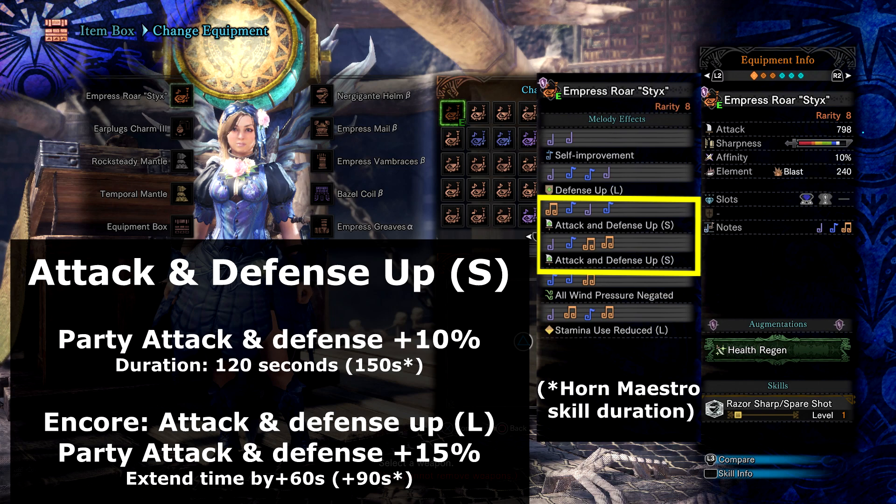However, I should point out that if you're already benefiting from Defence XL from the previous song, then you will only gain the attack buff. This is because the game will prioritise your highest level buff. As you can see on screen now, there are two sets of Attack and Defence songs. Some of you might be wondering if using both will allow you to stack the buffs — the answer is no. They are simply note variations of the same song and help to chain different songs together more easily.